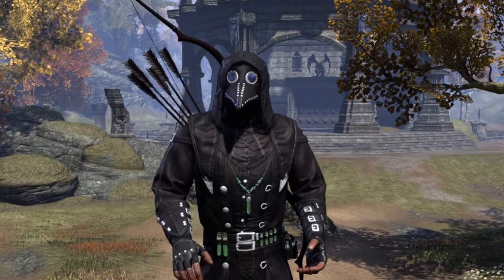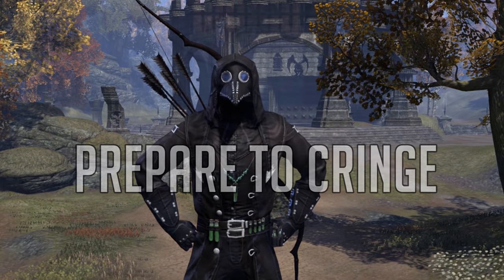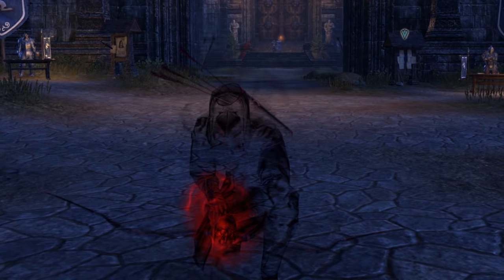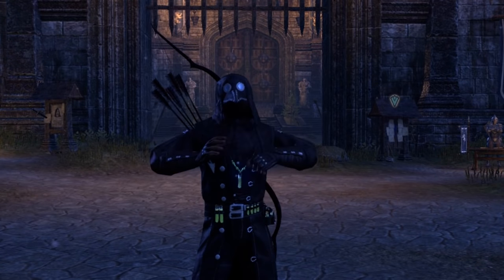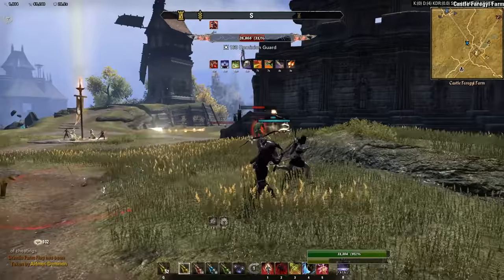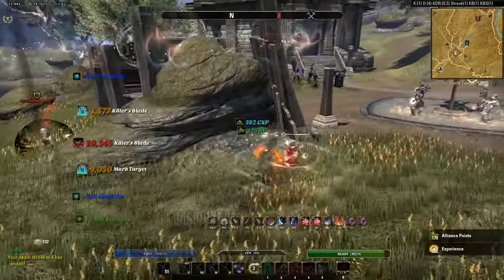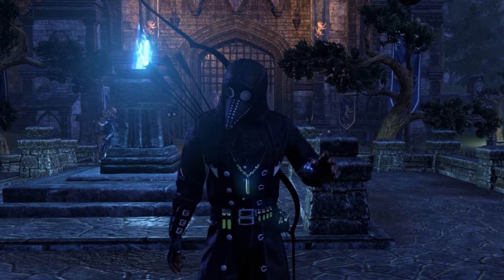Now for your rotation — I leave it up to your imagination, but for most people including myself, it goes a little something like this: First you gotta crouch so that you're in stealth, then Shadowy Disguise to visualize the enemy, use Relentless Focus, and then a little Shuffle just to gain some stamina. Then Piercing Mark, weapon pot, and let a Lethal Arrow fly, ambushing an enemy to watch him bleed and die. Incapacitating Strike, they will surely dislike, and then a Killer's Blade just to end off the fight. That's just me — you can do what you want.